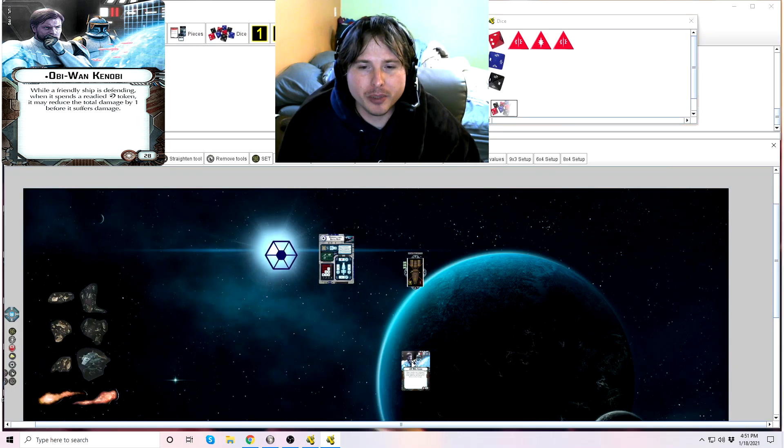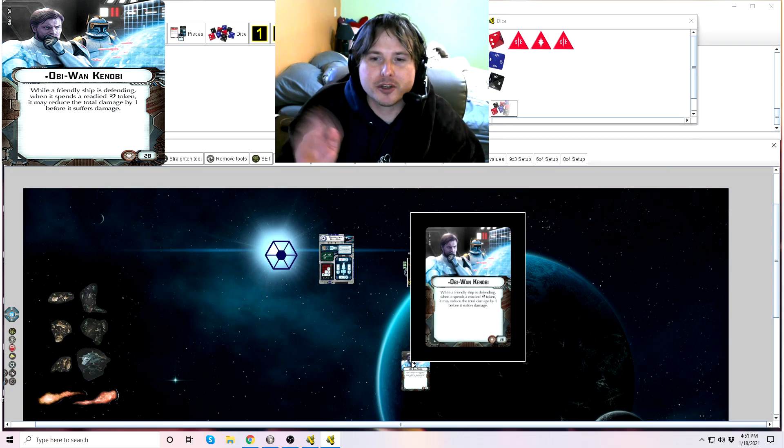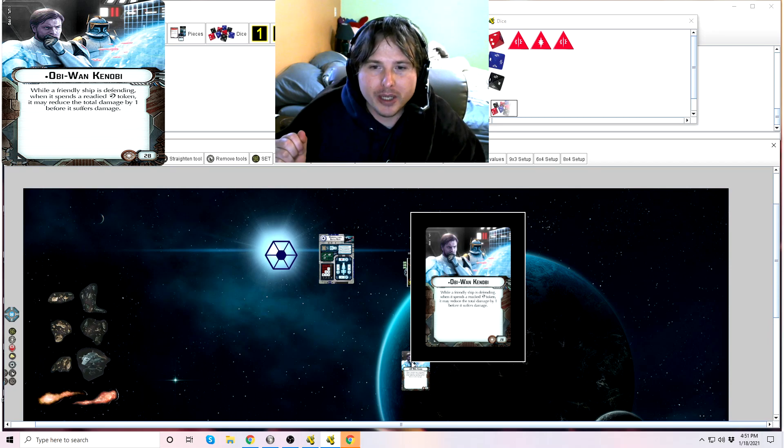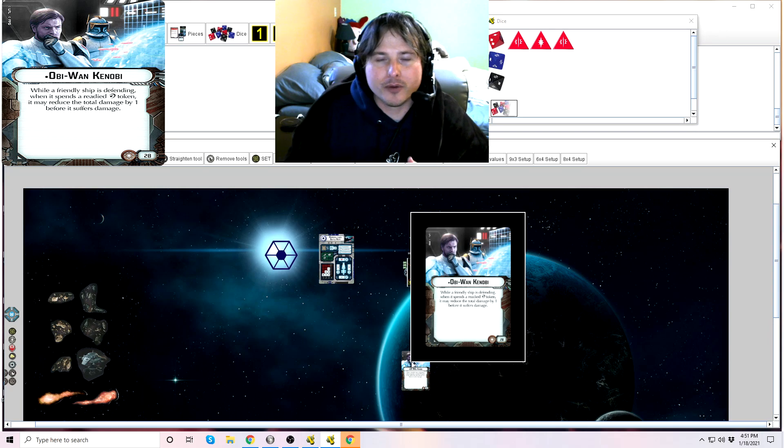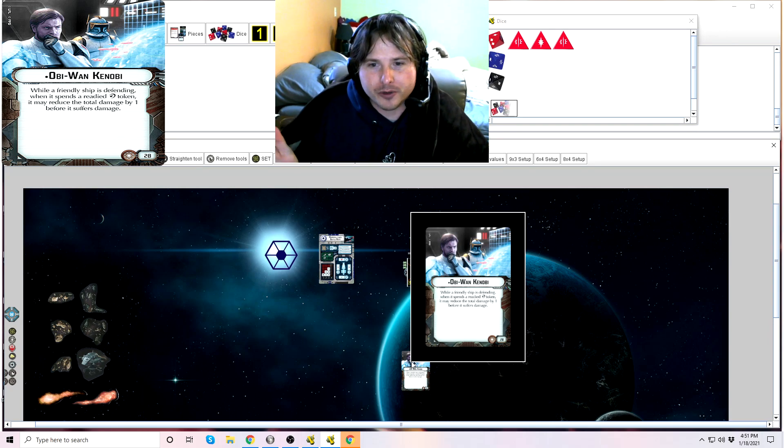So Obi-Wan Kenobi — if you look at the bottom right-hand corner of his card, you'll see what faction he belongs to. He belongs to the Republic. You'll also see his point cost: 28 points. You're going to see a little dot or bullet point in front of his name. This signifies that he is unique — you can only ever have one Obi-Wan Kenobi. So if an officer version was also released later, you couldn't have both; you can only have one or the other.